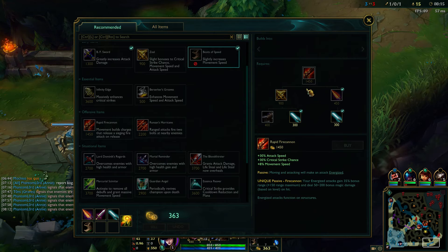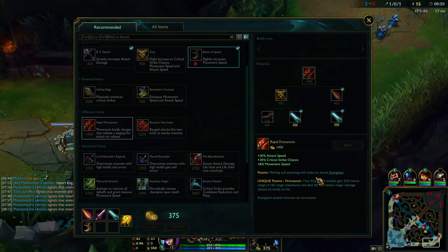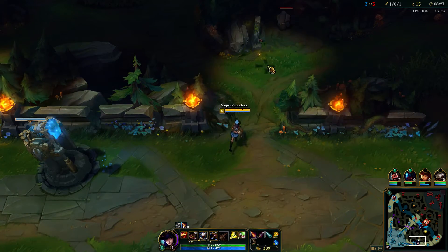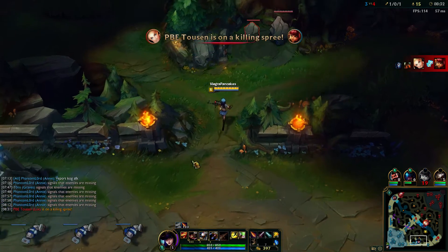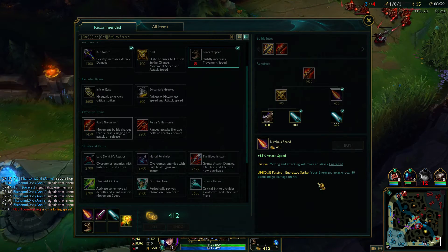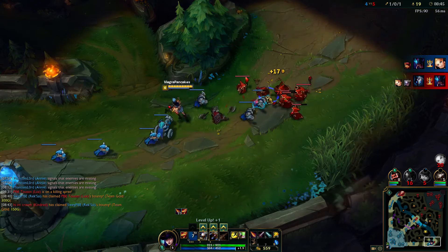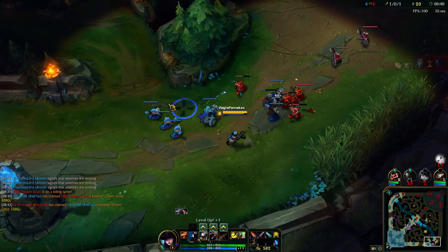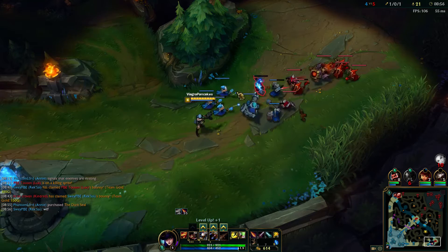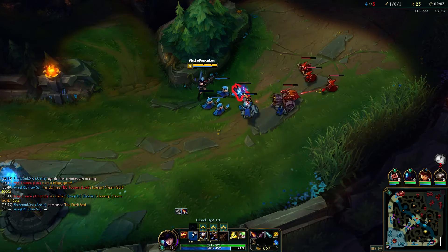We're not in this for strength, we're in this for testing. We're going to get this. So our energized attacks - which we get by walking and charging it up to 100 - we have an extended range attack. Energized attacks deal 30 bonus magic damage on hit, so this essentially replaces Avarice Blade. Instead of getting money you have magic damage on hit, which is pretty cool.